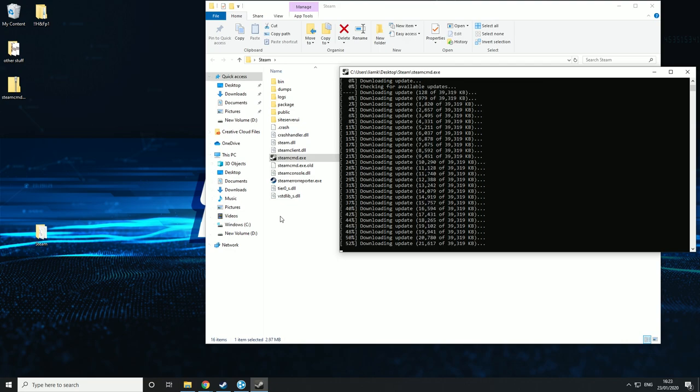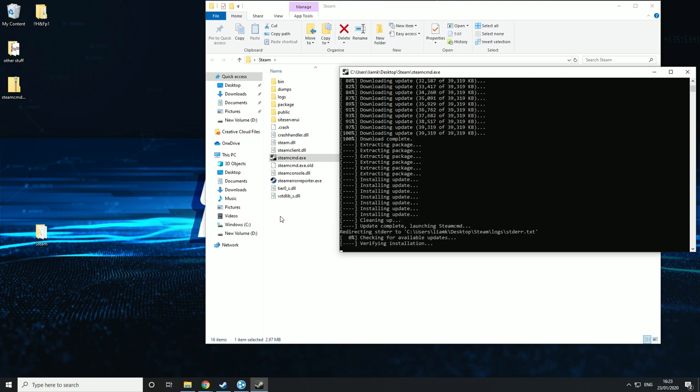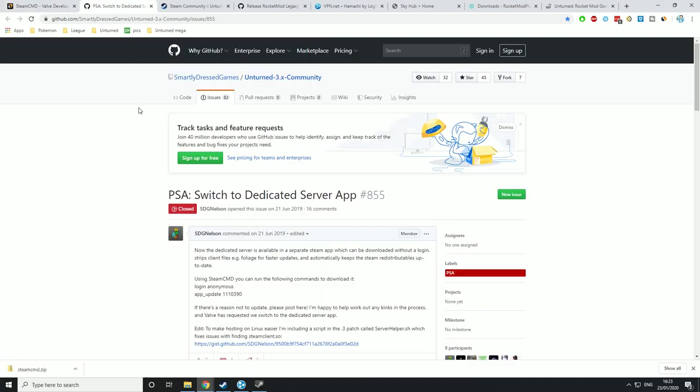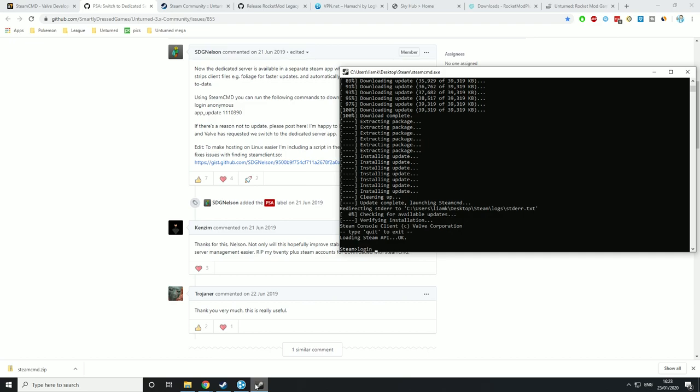The download speed depends on your internet speed. You can still make servers via the old method but they won't be updated and they won't be supported by RocketMod. If you just want an unturned server you can do it that way but I really don't recommend it — I recommend following this tutorial the whole way through. Once it's fully complete, don't quit. What you want to do is go to the next link in the description, and type in login anonymous.